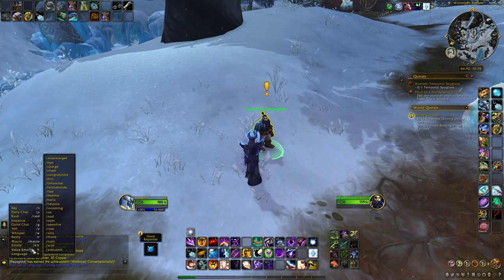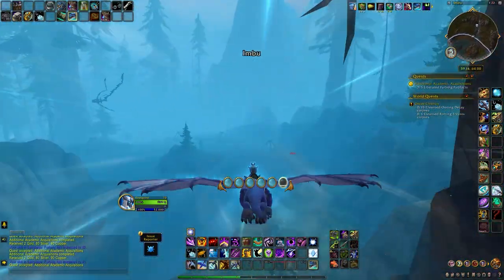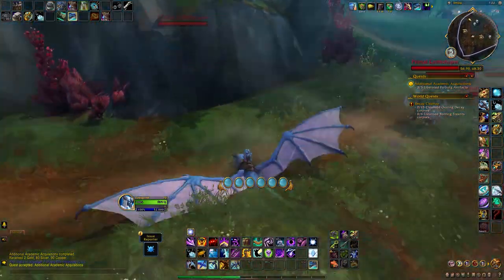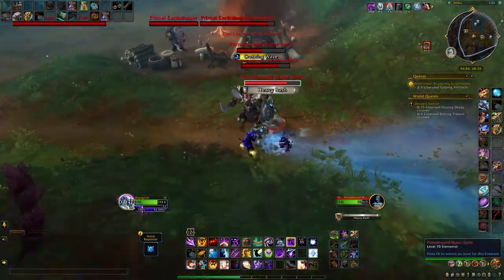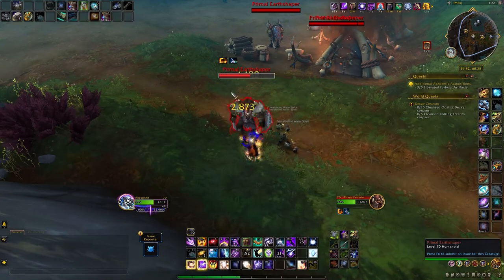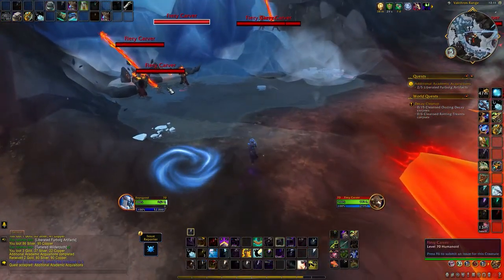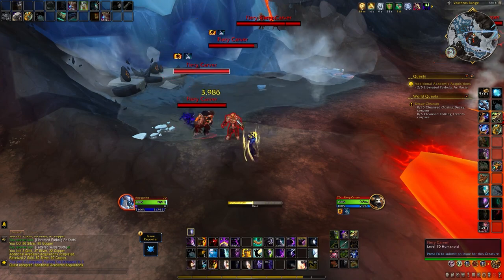I tried all of the shown Primalist farming areas and concluded that the southeast one at the Imbu area seems to be the most efficient, at least for me. You can easily find a batch of Primalist mobs there, but be careful because it's quite easy to overpull and most of them are annoying — they can stun you and toss you in the air. The second best place is Vakthor's Range, which has fewer mobs and is much safer, but I still prefer the Imbu location.